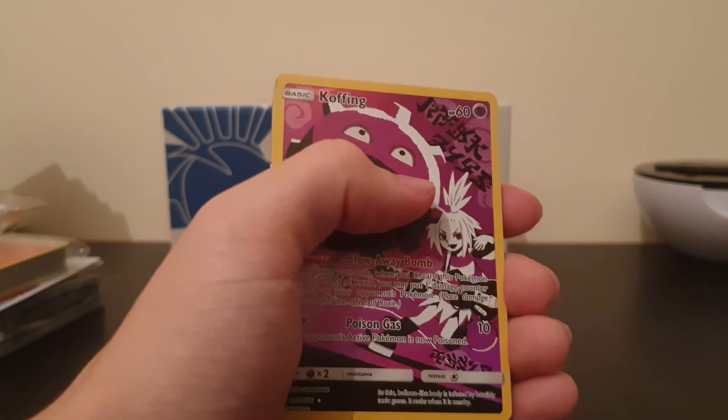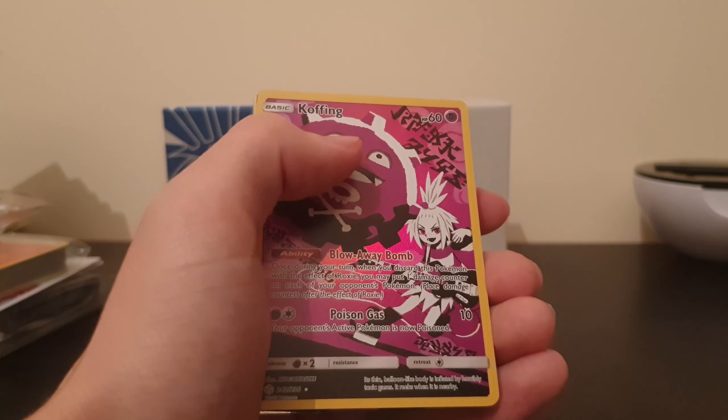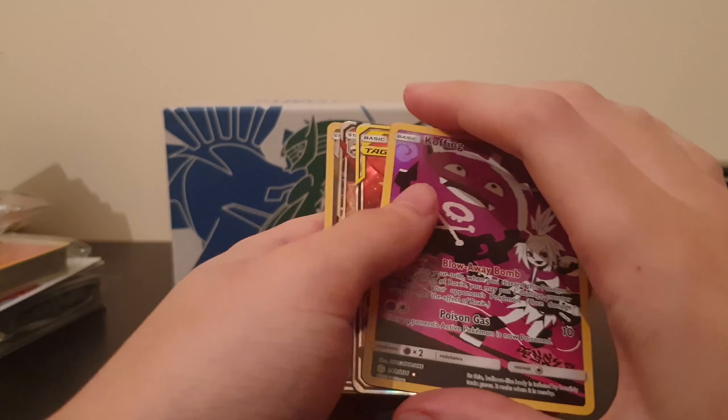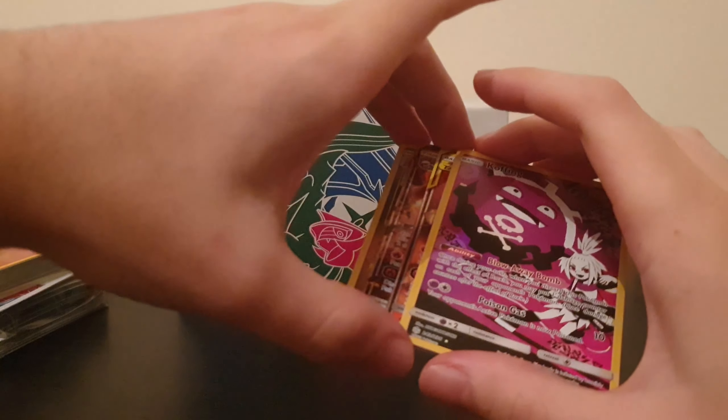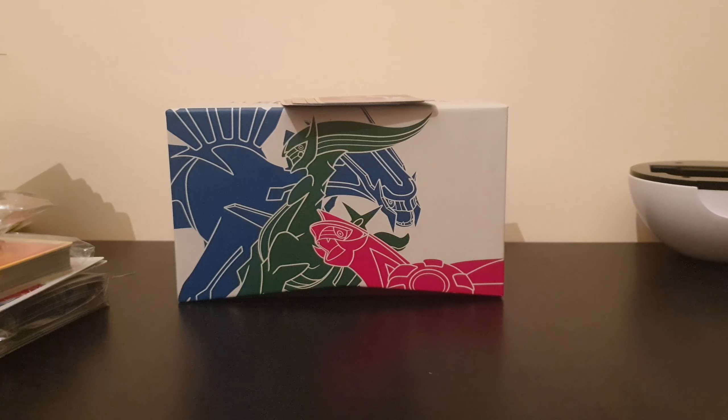I think this will be the last TCG unboxing for the year, because we've got Sword and Shield coming out in less than two weeks now, so I'll be playing that for the rest of the year. The next unboxing we do on the channel is the Sword and Shield Nintendo Switch Lite - I'm going to do a little unboxing of that to show you guys what it looks like and everything. But yeah, thank you guys for watching, I'll catch you guys next time. Hopefully you enjoyed, have a great day. Peace.